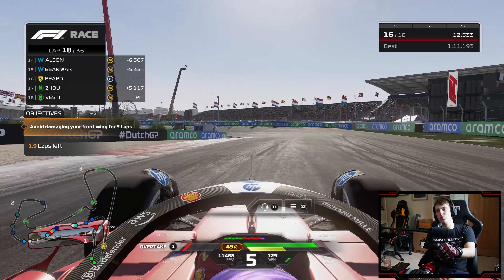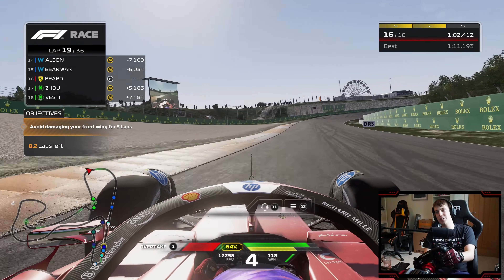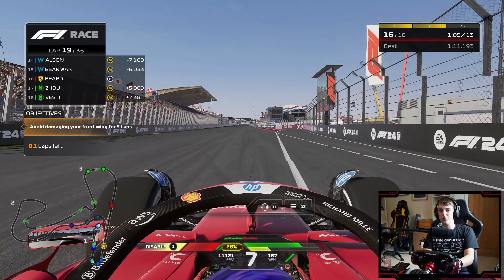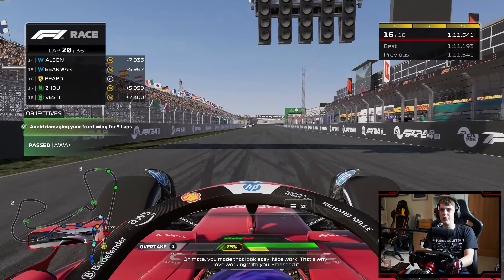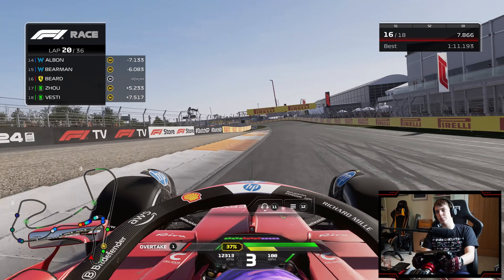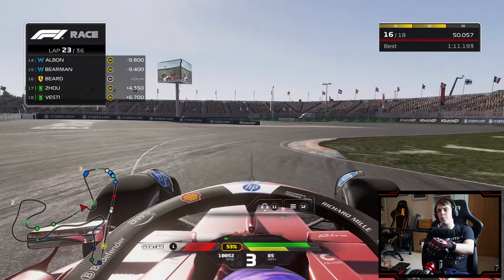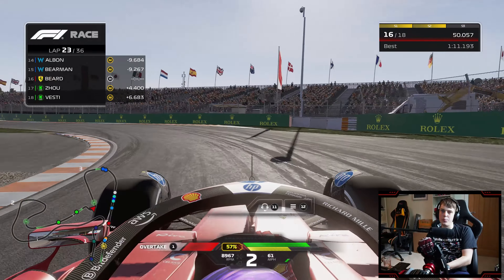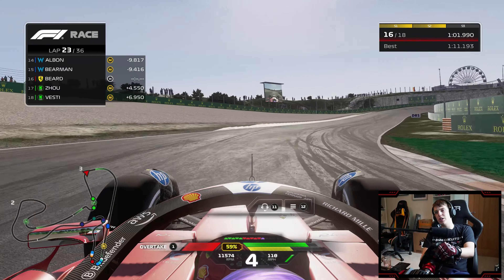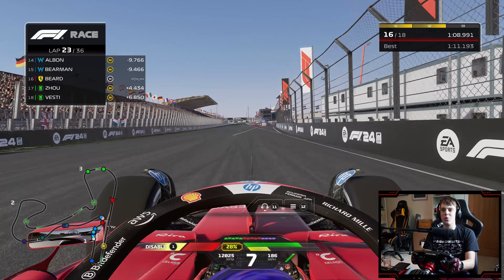We're running about a second and a half a lap slower than some of those guys with DRS. It is still Red Bull versus Aston Martin at the front. All we can hope for is that the medium tyres fall off the cliff towards the end of the afternoon. We're about to get to two-thirds distance in this Grand Prix — I've still got soft tyres ready to go if we get a safety car. But a bit like IRL Formula 1, there don't seem to be any safety cars anymore inside this series.